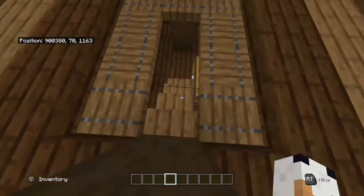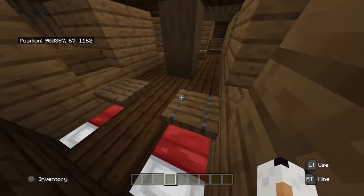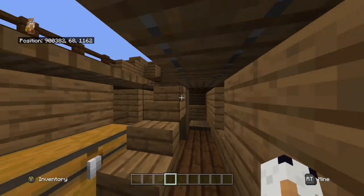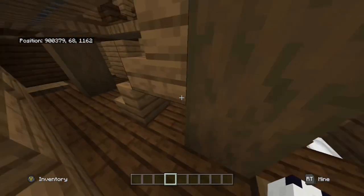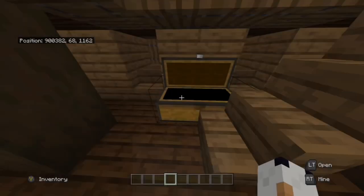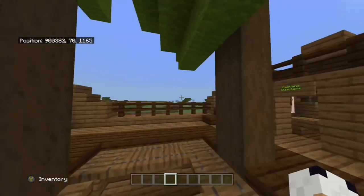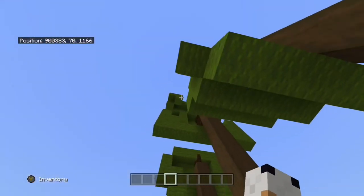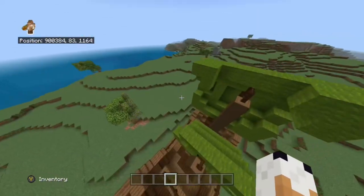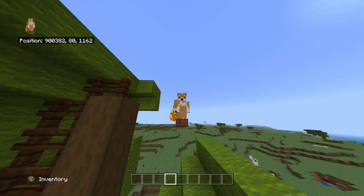So I worked on the downstairs. You come in here, you've got some beds for like the workers quarters. You've got two sets of beds, and then a chest full of arrows and bows so you can look out the little windows and shoot people. That's really it for the downstairs — it wasn't very big, so I couldn't do much with it. But I did a little bit extra to the sails; I added these little poles, and I think it looks nice.